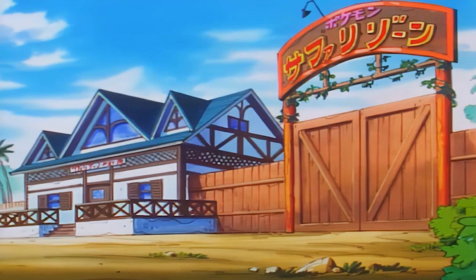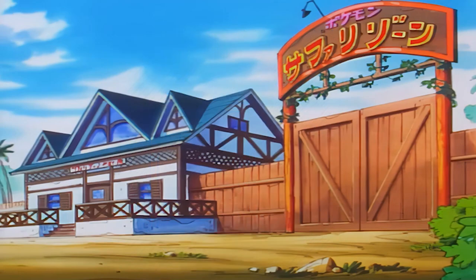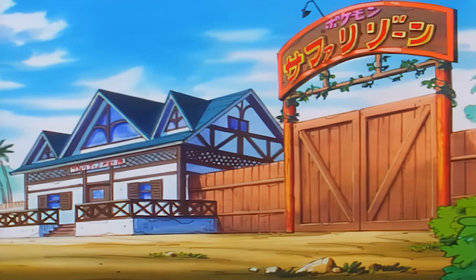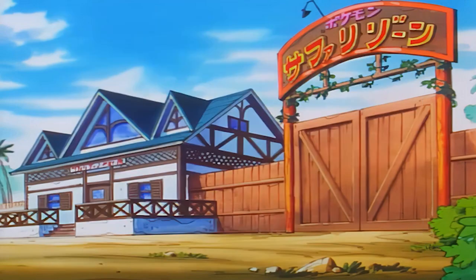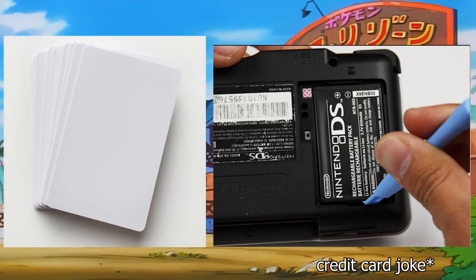Let's dive right into what you need first for the prep work. First and foremost, you need a DS or a DS Lite — only one of those two models, nothing else. You also need a screwdriver for the back case of the battery. Don't worry, as long as you follow this safe precaution guide, you won't screw anything up. Just don't use anything that conducts electricity. If you can't pull out the battery with your bare fingers, use a plastic card — your credit card might be very appreciated.